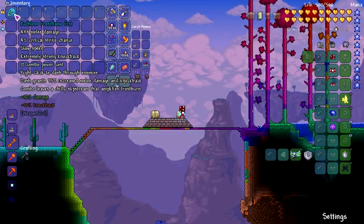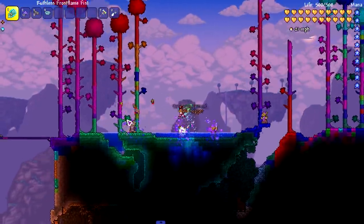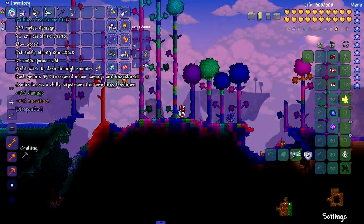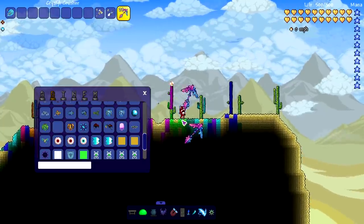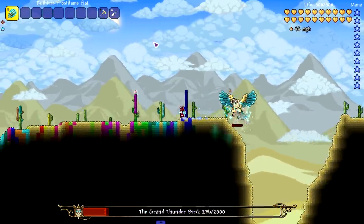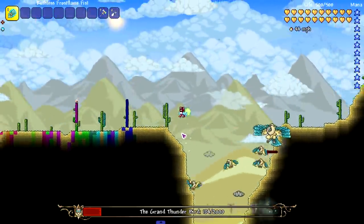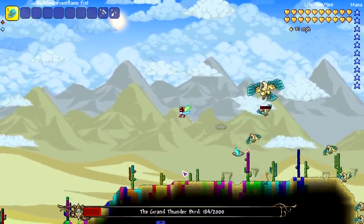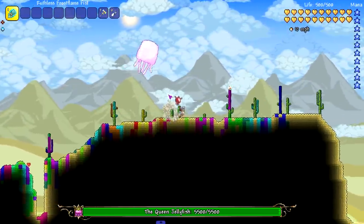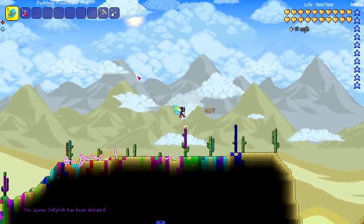The last fist weapon: right-click to dash to enemies, dash grants 75% increased melee and knockback, and combo leaves a chilly slipstream that amplifies frostburn. So it's another amplification weapon like the fire one — amplifying damage is always good, especially when that's your primary damage type. Testing the fist weapons against a boss — Grand Thunderbird. The damage is insane. You can do an upward hit with W and left-click, attack left or right by pointing that direction, and there's even a downward dive kick — like goomba stomping.